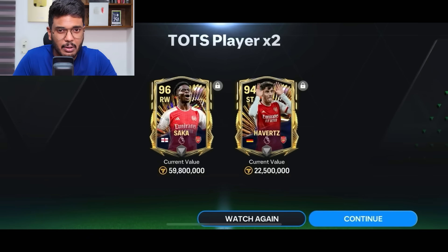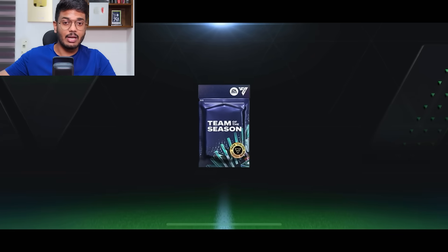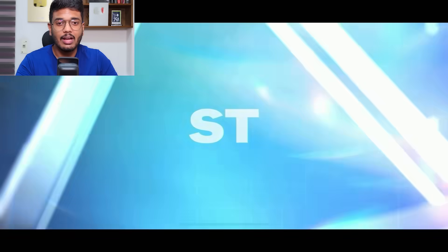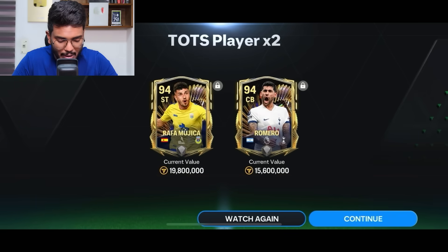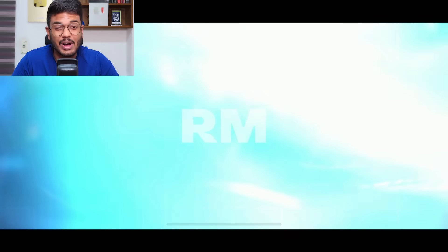I love this card — I wish he had a skill moves upgrade or weak foot upgrade but he didn't get one. We also got Kai Havertz, so that's a double Arsenal walkout — I'll absolutely take that. Moving to the third exchange: Spain walkout, Striker — that's Mohika, 100%, and we also got Christian Romero. The fourth exchange is English walkout once again, right mid — that's Cole Palmer, and we got Mohika again. Very bad exchange.